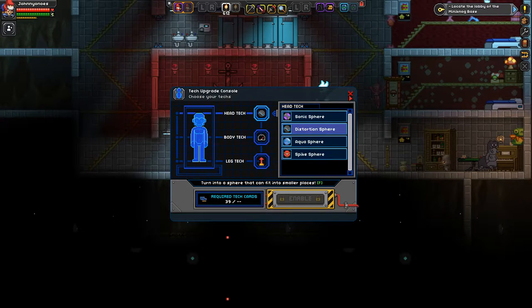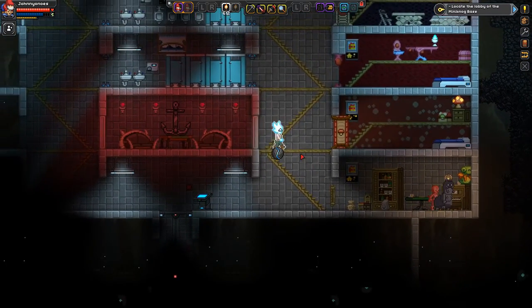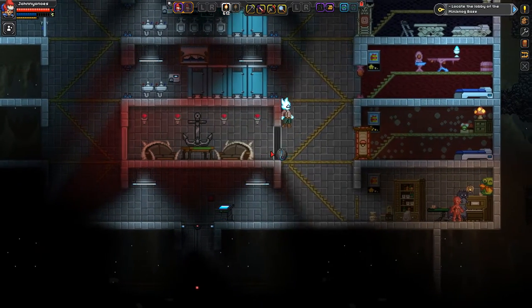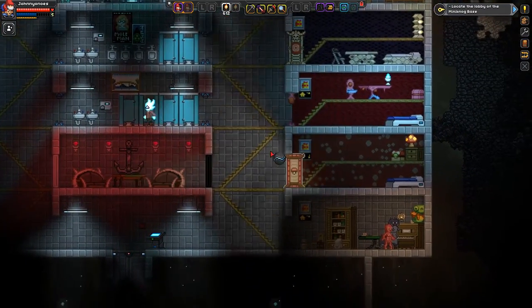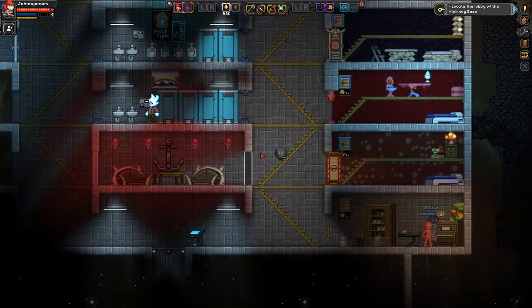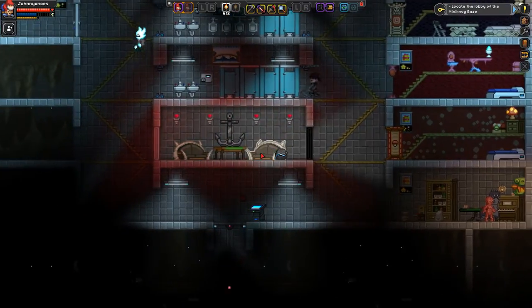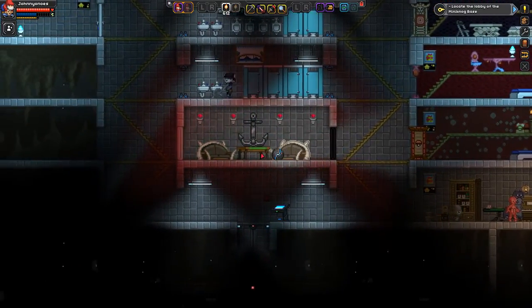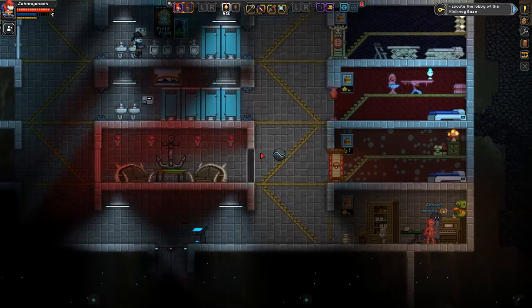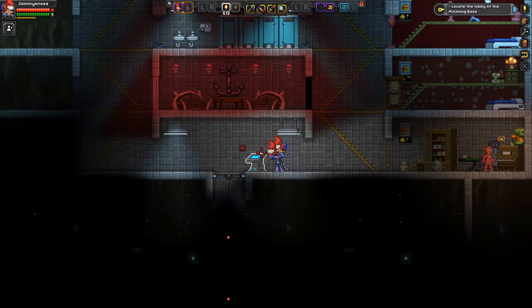The Distortion Sphere is the one that you start the game out with. Hit F and you turn into a Metroid-like sphere which allows you to get into small spaces, and you can increase your speed by going down a slope. This is really nice and useful for getting down a pretty large hill. Just be aware that you do take fall damage while you're in sphere mode, so be careful with that.